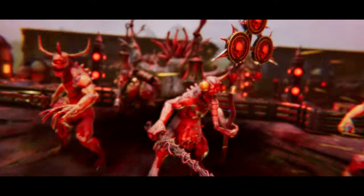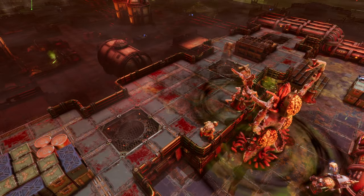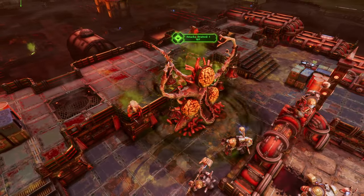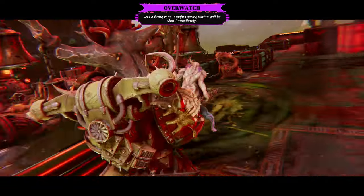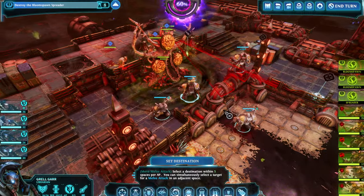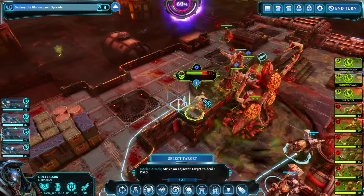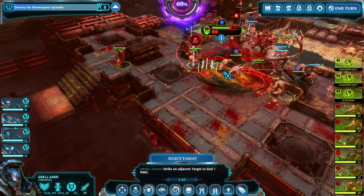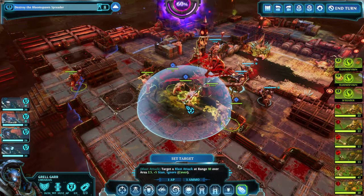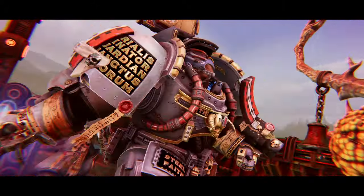The moment we enter combat, everybody gets refunded their action points and typically their abilities as well. We want to taxi in, giving the librarian the option to teleport in with warp charge. Everybody is teleporting in — as you can see we're nicely in the middle of a pack of enemies, but that very soon will work in our favor.